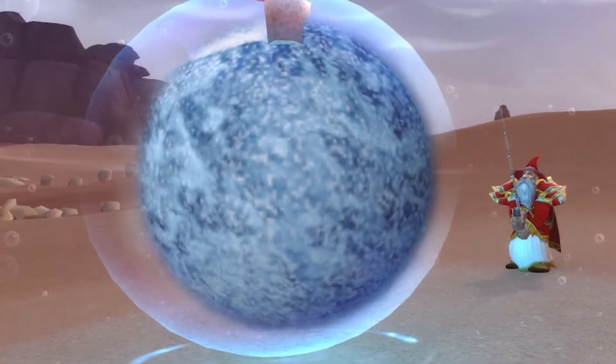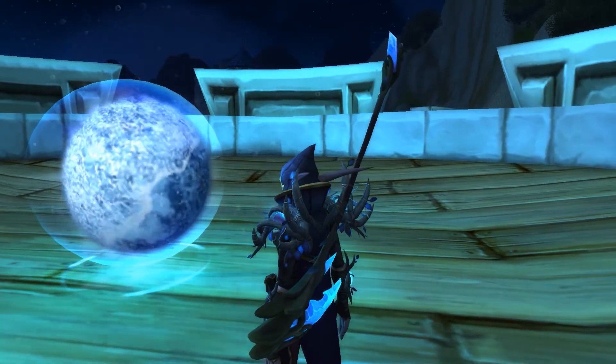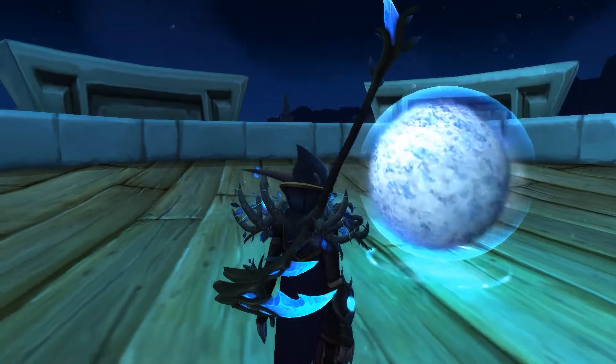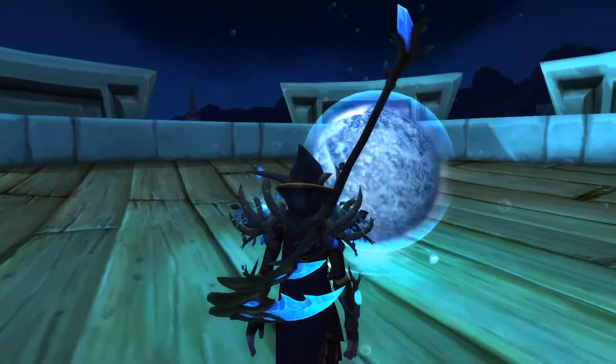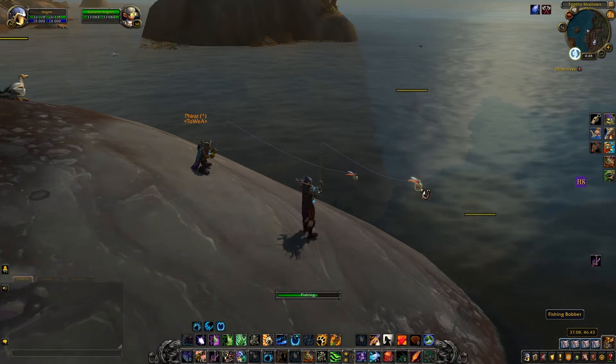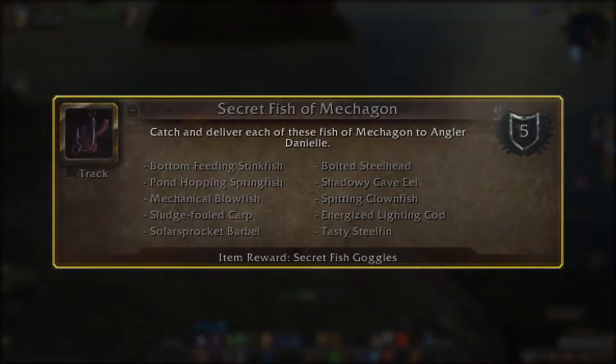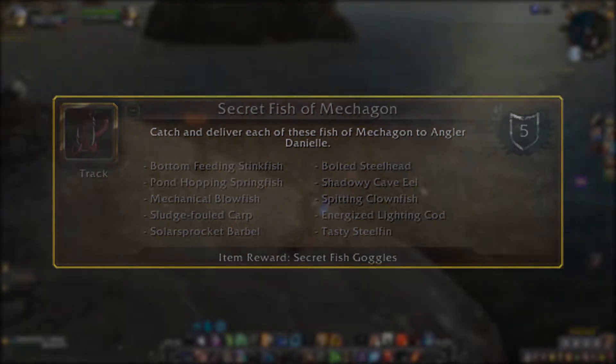The next useful toy, the Hyper-Compressed Ocean, allows you to summon a water sphere for fishing anywhere, in which you can catch all kinds of fish, water chests, toys, and even the Great Sea Catfish. To get this toy, you need to go to Mechagon and earn the achievement The Secret Fish of Mechagon, for which you need to catch a number of fairly rare fish and take them to Danielle Norrish.